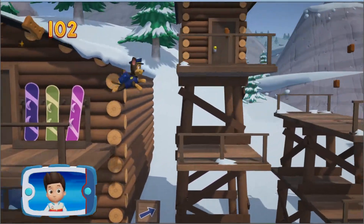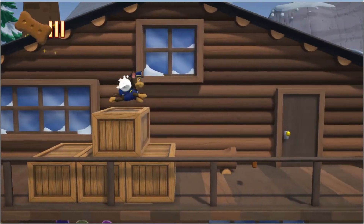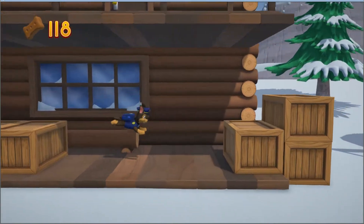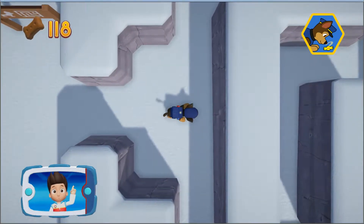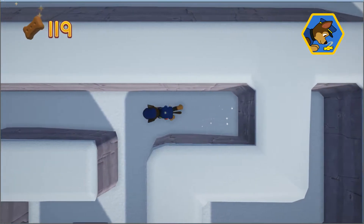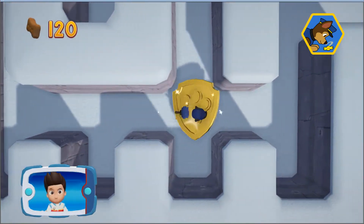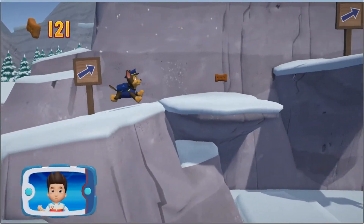Collect pup treats whenever you find them. Pick the pup ability — alright, here we go! Remember, you can press the A button to help Chase follow the scent trail to reach the exit. There's a golden paw print nearby. Remember, you can press the A button to help Chase follow the scent trail to reach the exit. You did it! Find and collect all the pup treats that you can.